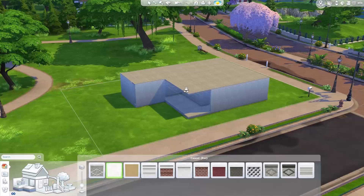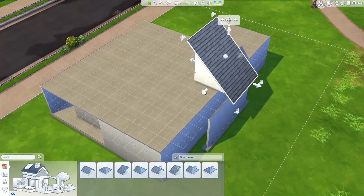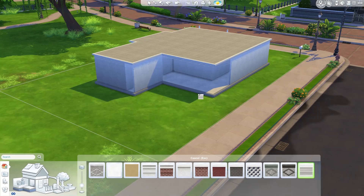It was originally going to be a single story home, but then I ended up putting on a second story to provide a little bit more space, because that meant I could put the master bedroom up on the second floor and provide more space downstairs for the living room, dining, and a second bedroom. That worked out pretty well.